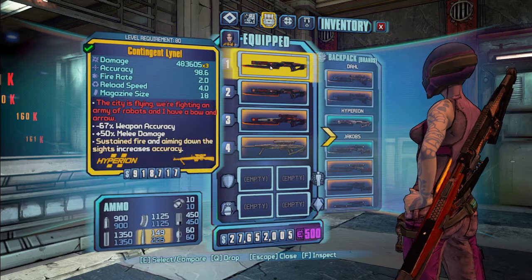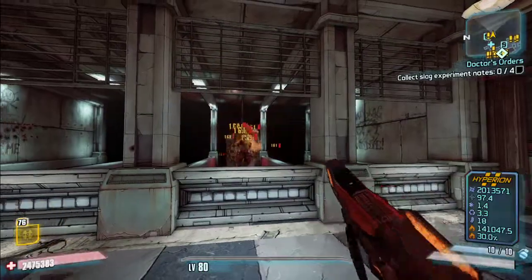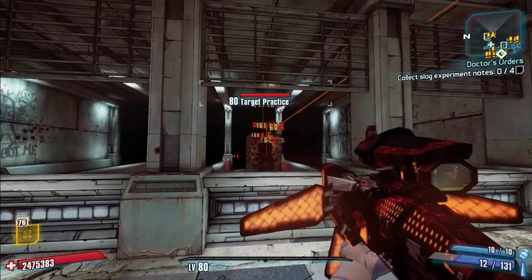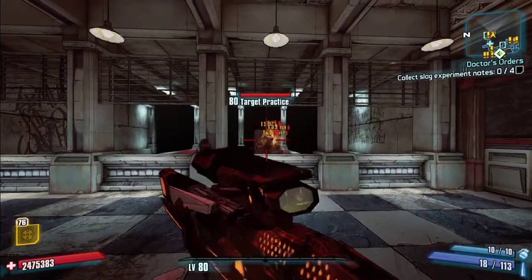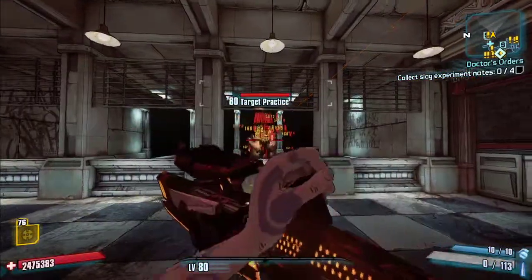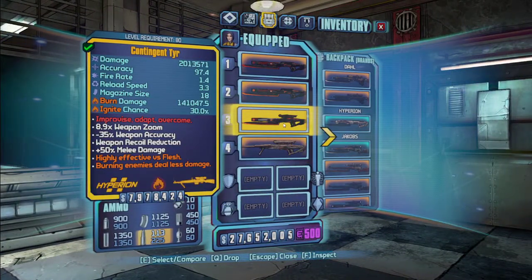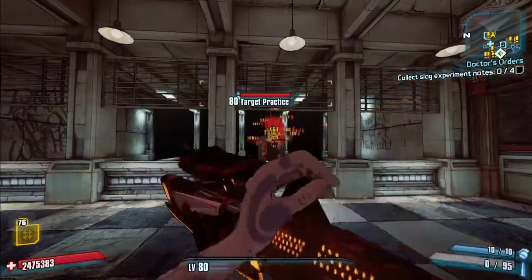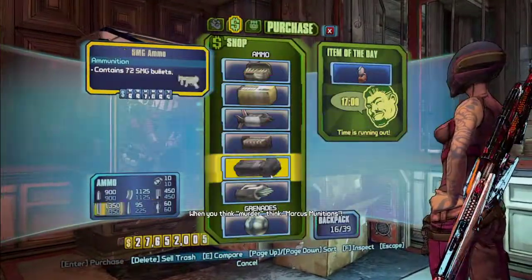Next we have the Tear. This fires lasers. When you ADS it has decreased damage, but it becomes full auto with an extremely high fire rate. I should mention the Hyperion scope has very high zoom, which I find a bit annoying. That's the Tear — let me buy some ammo. It also fires E-tech projectiles like an E-tech sniper would.